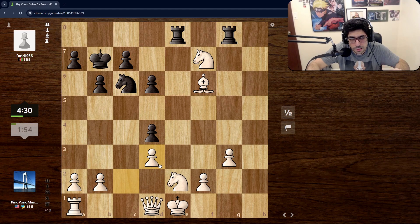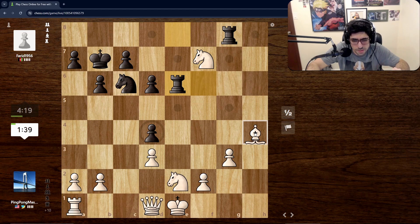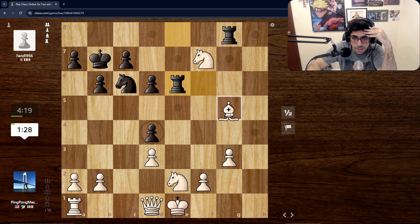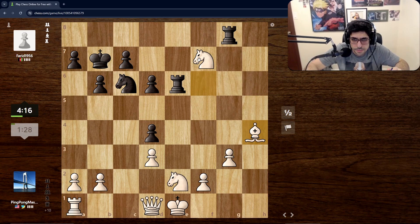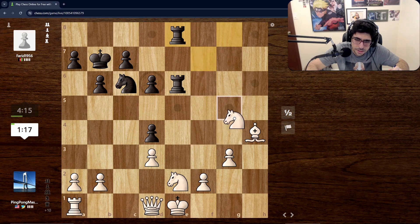That's a weird move — did I miss something? Blitzing that move out like that... especially if he moves this rook, that's even worse. Oh — he's gonna double his rooks. I knew he was gonna double his rooks and I still let him — why'd I do that? To save my knight.